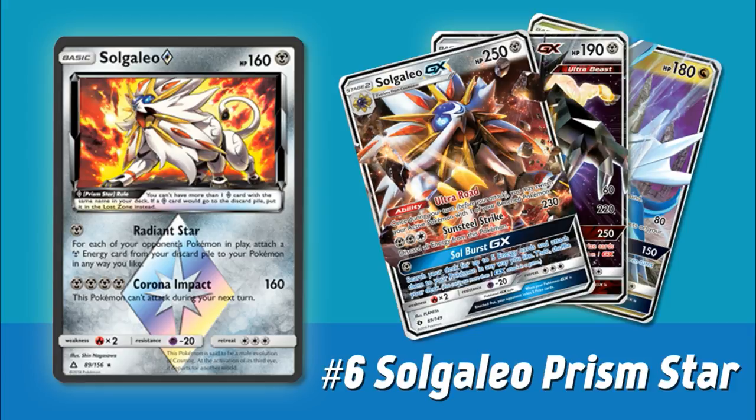For each of your opponent's Pokemon in play, you attach a Metal Energy card from your discard pile to your Pokemon in any way you like. This is a crazy form of Energy Acceleration — actually reminds me a bit of Turtonator GX's Nitro Tank GX attack. But Nitro Tank GX is only a GX move, usable once per game. You can actually use Radiant Star multiple times in a game. This card pairs so well with Solgaleo GX, which has been begging for a card like this. With Solgaleo GX, you typically take two back-to-back EX or GX knockouts mid-game with Sunsteel Strike, then closing out the game is very difficult because it's pretty hard to power up another Solgaleo GX with just manual attachments. But thanks to Solgaleo Prism Star, you can now easily accelerate a ton of energy out of your discard pile at any given time.